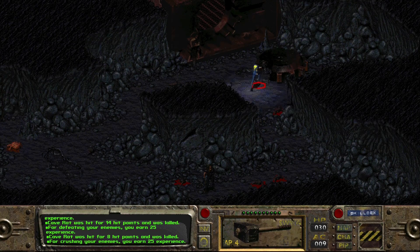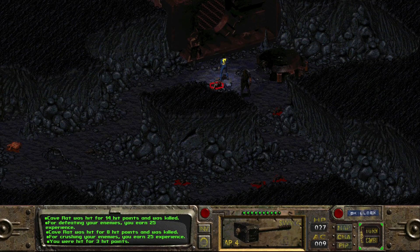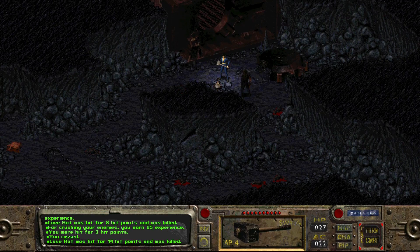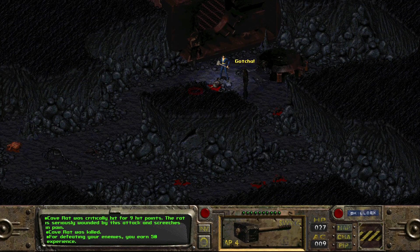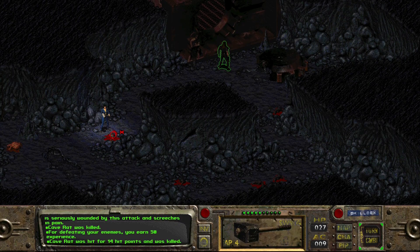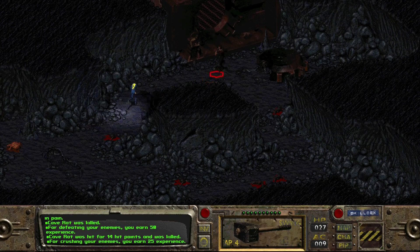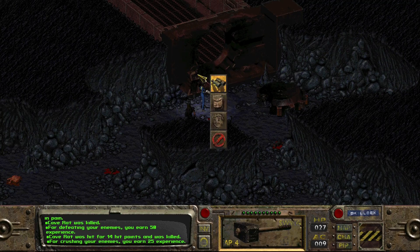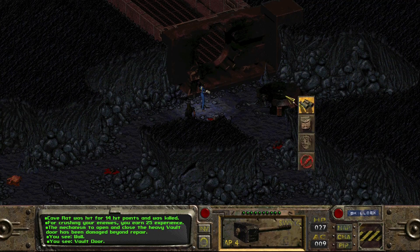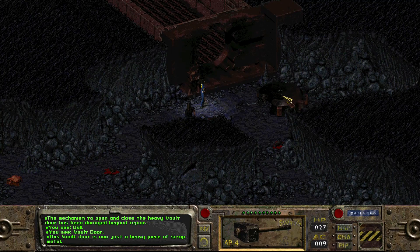Ian, would you like to catch up? A little close to that one - three points taken. I think there's just one more over here. Got it. And here we are at the entrance to the vault - control panel. The mechanism to open and close the heavy vault door has been damaged beyond repair. The vault door is here lying on the ground, now just a heavy piece of scrap metal.